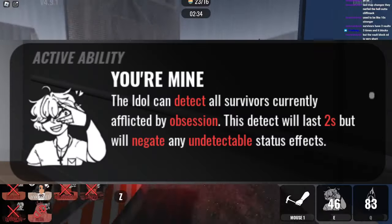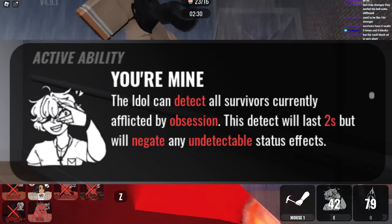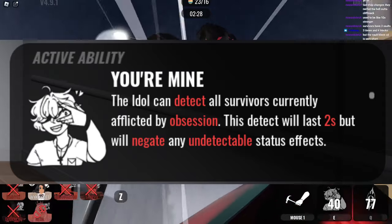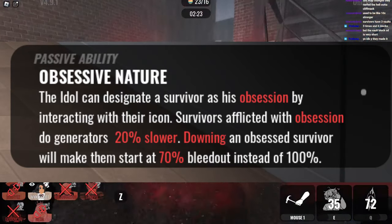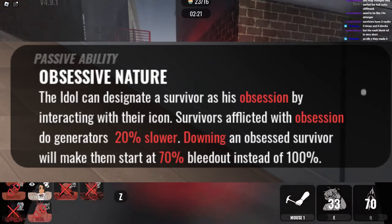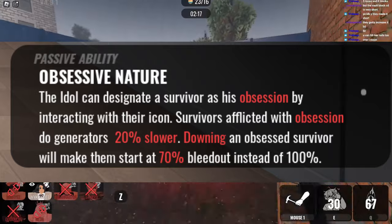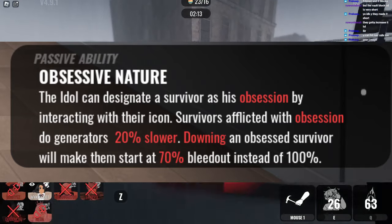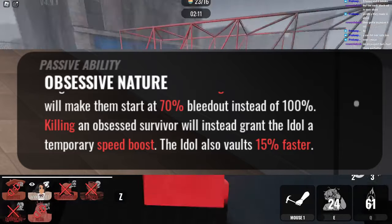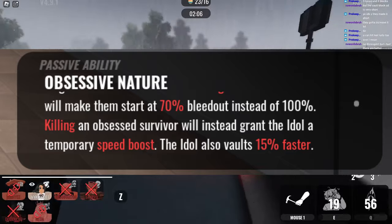The Idol's active ability is Your Mind. The Idol can detect all survivors currently afflicted by obsession. This detect will last 2 seconds but will negate any undetectable status effects. The passive ability is Obsessive Nature — the Idol can designate a survivor as his obsession by interacting with her icon. Survivors afflicted with obsession do generators 20% slower. Downing an obsessed survivor makes them start at 70% bleedout instead of 100. Killing an obsessed survivor grants the Idol a temporary speed boost. The Idol also vaults 15% faster.